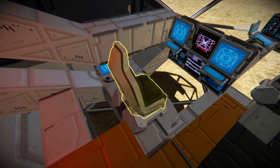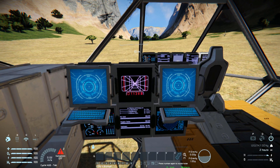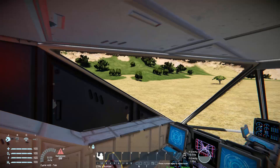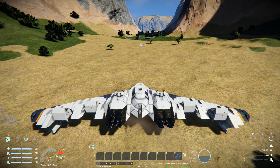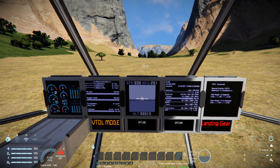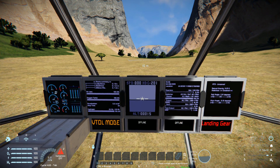Coming around to here, we have a secondary chair, which doesn't do anything for us to bring up the HUD - there are no buttons there for you to use. It just has some decorational screens, and one functional one which will tell you what's going on with the hydrogen. Then we come to another chair - once again, nothing on our HUD to control. We have some lovely screens with hydrogen, oxygen, air vents, and everything going on with the ship.